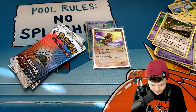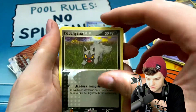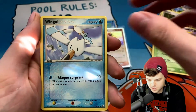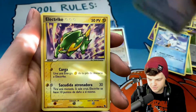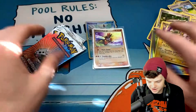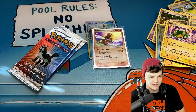Let's keep going — if we can pull another EX, I'd be stoked. I'm just happy to open the set. I feel like I want to open every single set even in different languages — it doesn't make the cards any less valuable to me. We have a Wingull and a reverse Skitty — that's a beautiful card — and an Electrike.